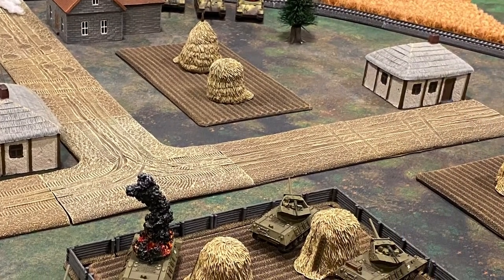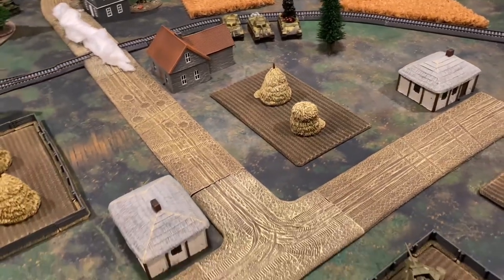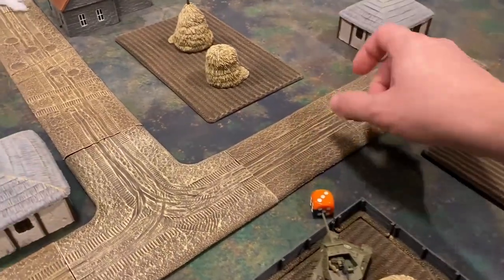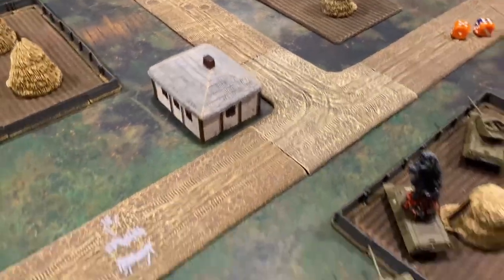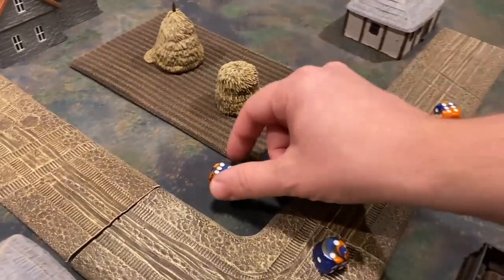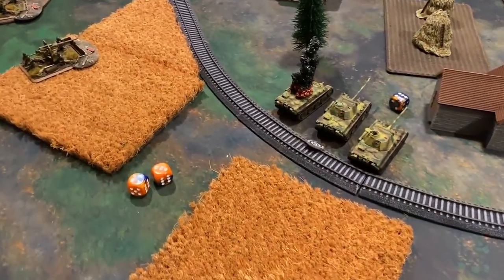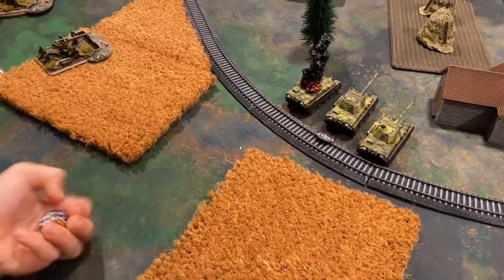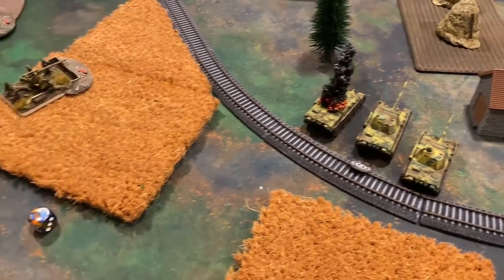The M10s pivot to line up shots at the approaching Panthers — six shots at halted rate of fire, normally hitting on fours. One has a clear shot needing fives and gets one hit. The other two shoot through concealment needing sixes — one hit there too. The last M10 also needs sixes — three total hits on the Panthers. Front armor goes to ten at long range, needing twos to equal. The first two bounce, the third fails but the German re-roll equals — firepower test needing three-up fails. Panthers hold.